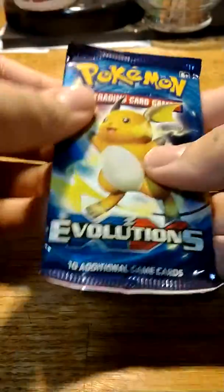We'll be opening up the XY Evolutions first to see what we can get. The best card to get out of here is a Mega Charizard EX. Let's see if we can be lucky enough to get that.